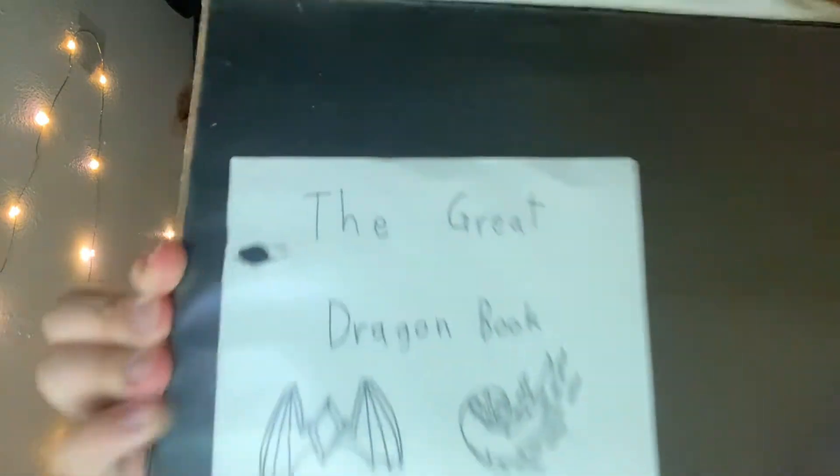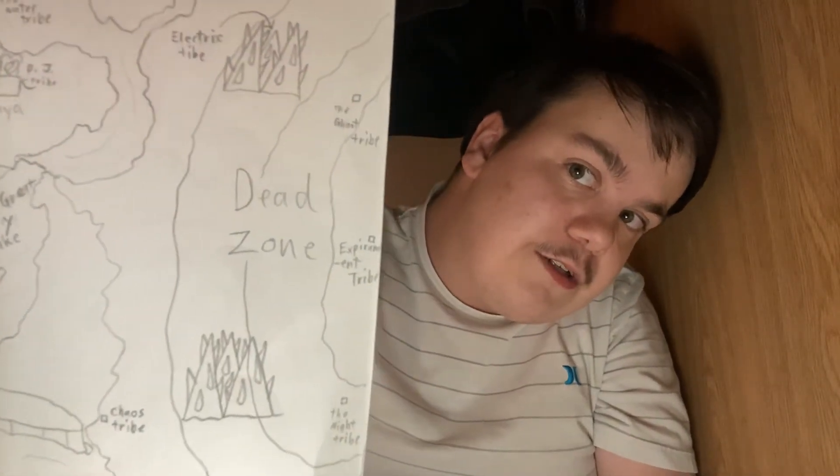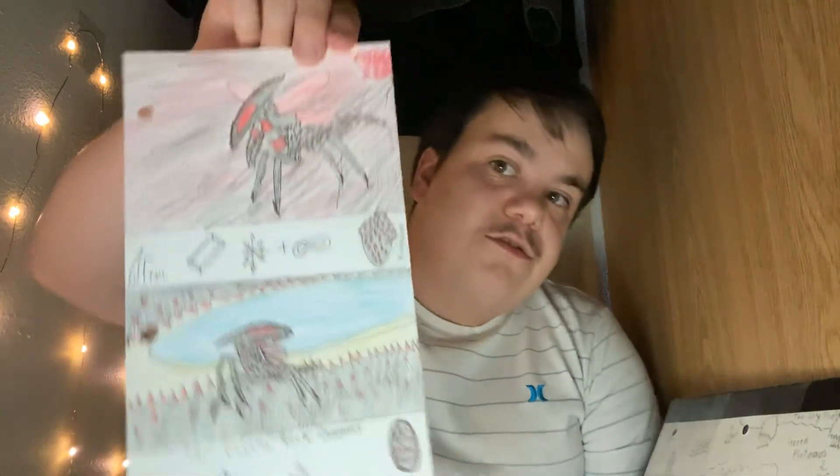Hey guys, it's me Mario again, and today we're going to continue the Great Dragon Book. Today we are going to go to the Dead Zone of Dragania. The Dead Zone is where the meteor hit over 60 quadrillion years ago. Is quadrillion a number? I think it is. Today we're going to be heading to the Dead Zone to take a look at the Crystal Rock Dragons.